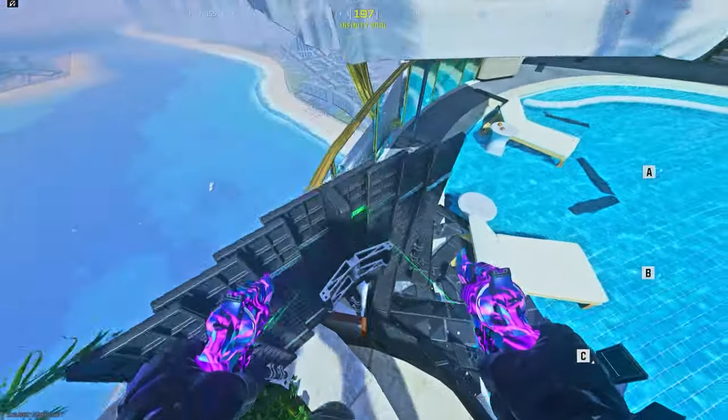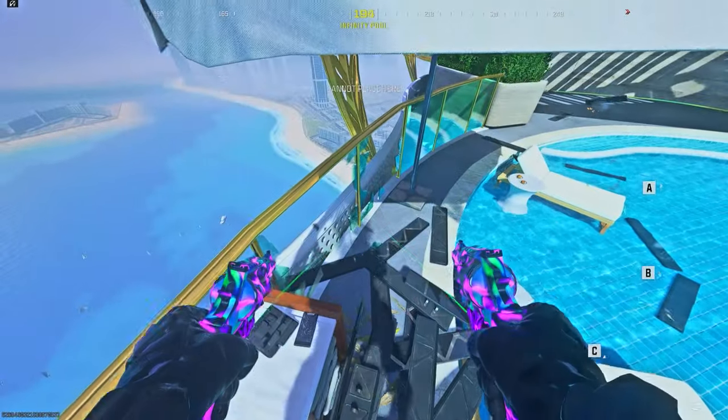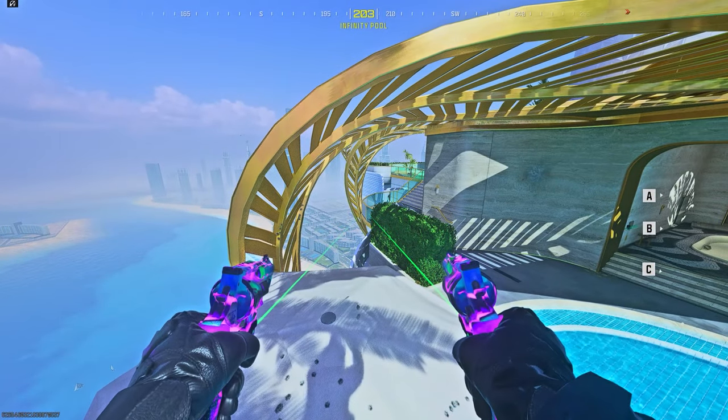Here's how to do it solo. Place down your first barricade on top of the umbrella like this. Then stand on the golden fence, jump on the second barricade, scoot all the way to the right, and place down another barricade.